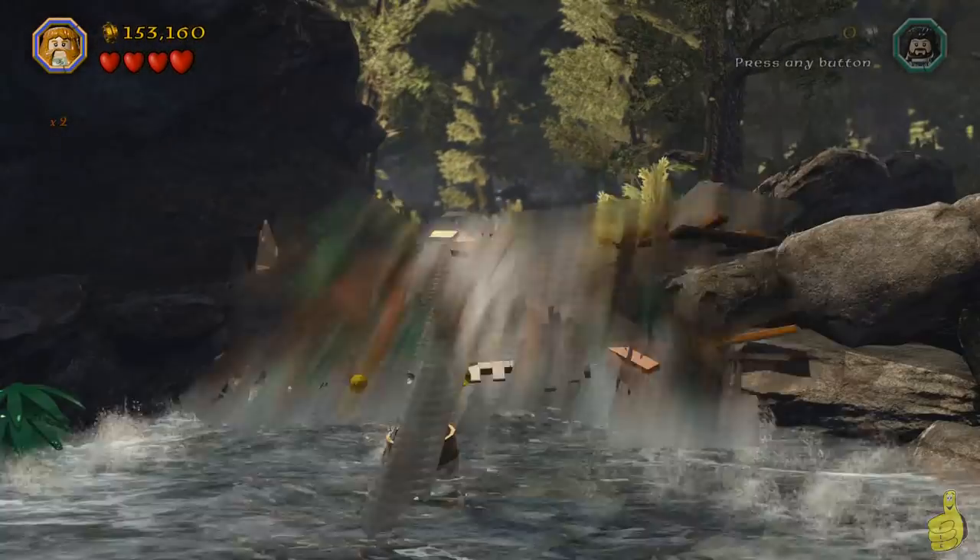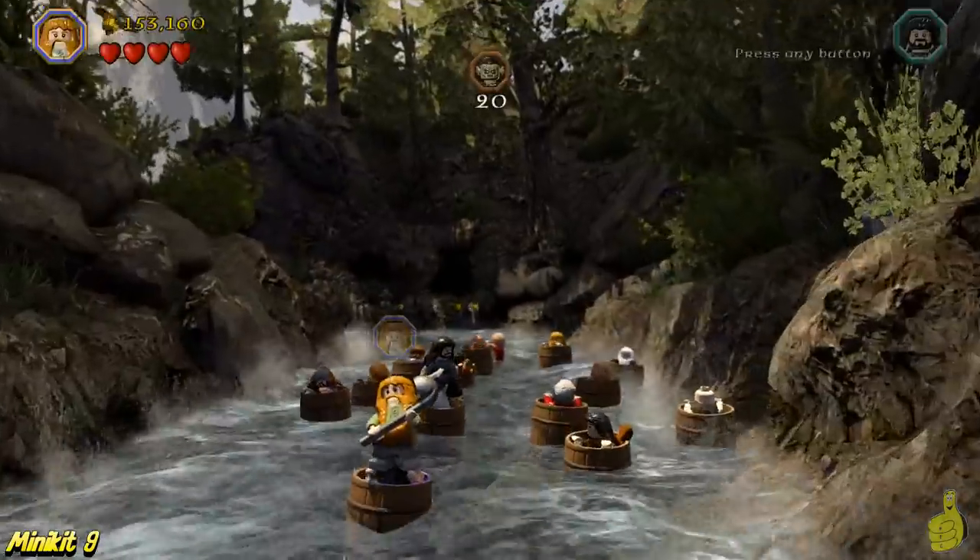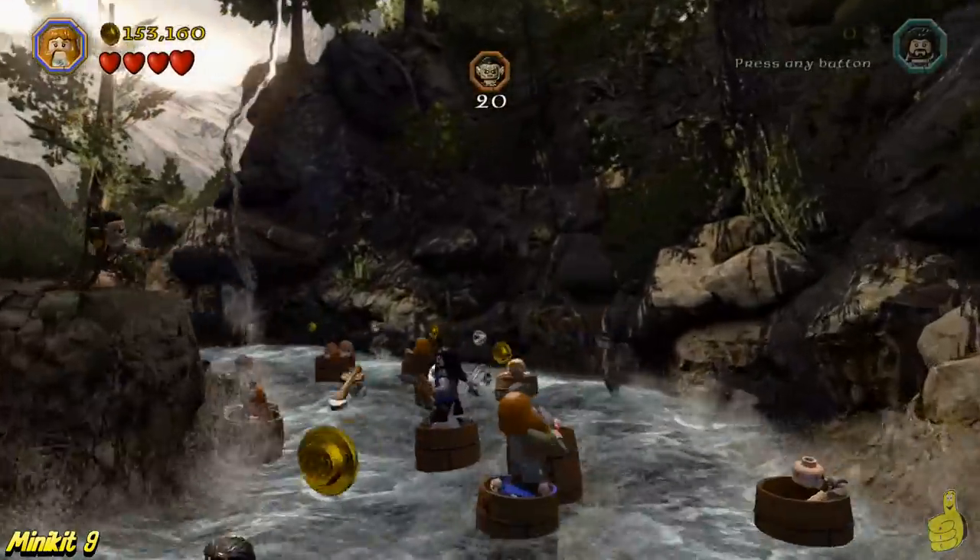Make sure you take out everybody and grab everything before this next move — the old jump attack on the bridge — which will set us into the next area and cue us into the last couple of minikits. We're in the home stretch now!